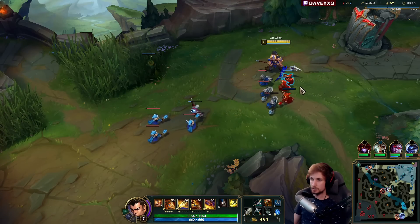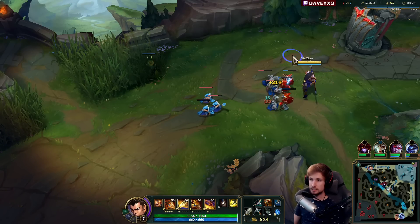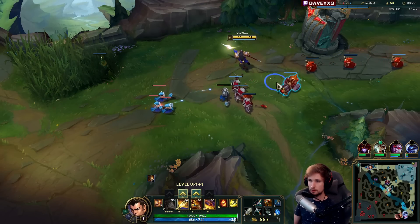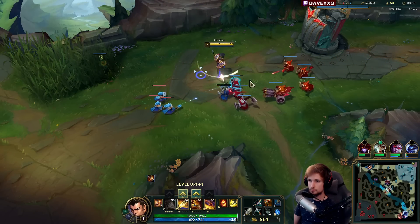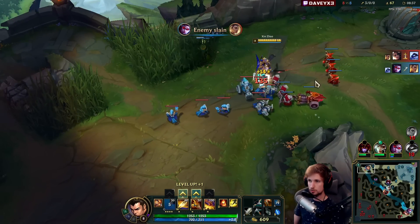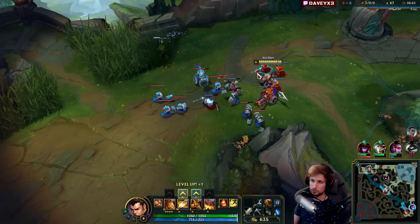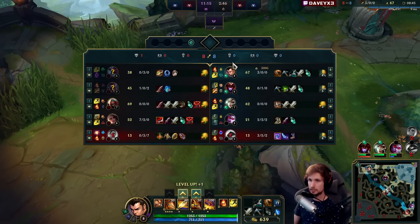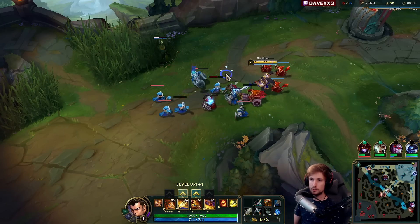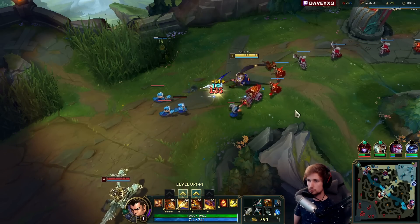If he plays like this and we slow push the wave back into Cho, if he overextends even a little bit, we can follow up immediately using my W. If he doesn't overextend and the wave slow pushes, I can back off, buy items, get my blade, and once I come back the wave should be pushing towards me again. No matter what, if I focus on autoing the wave, it should result in something good.